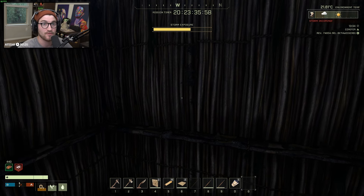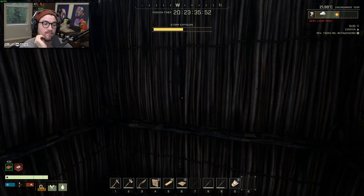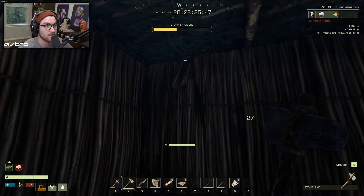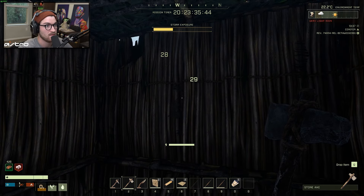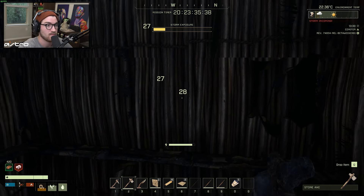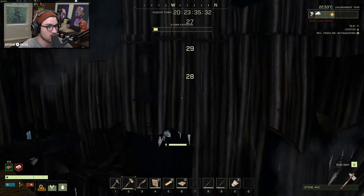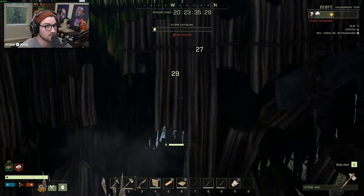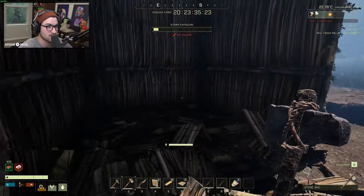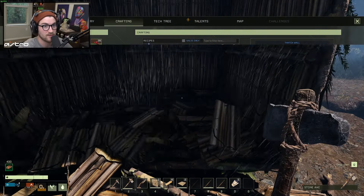We put ourselves in a box to avoid the storm — the very light rain. We also have a timer up there. Storm incoming — environmental temp. How am I gonna break out of here? I'm just gonna have to literally break out of here. Oh my god, it's like collapsing as I break — that is so cool! The light rain is still happening, but let me break my way out real quick. I'm so excited for this game, man. Nothing has disappointed me so far.